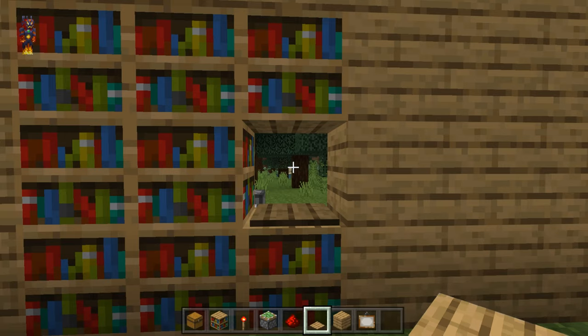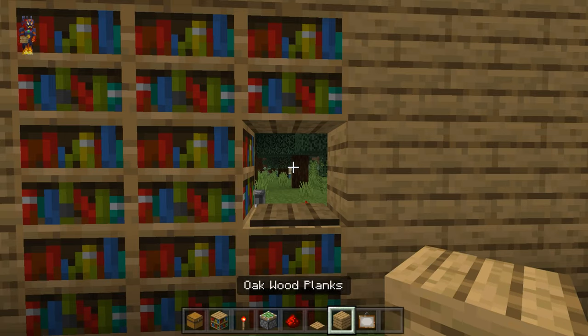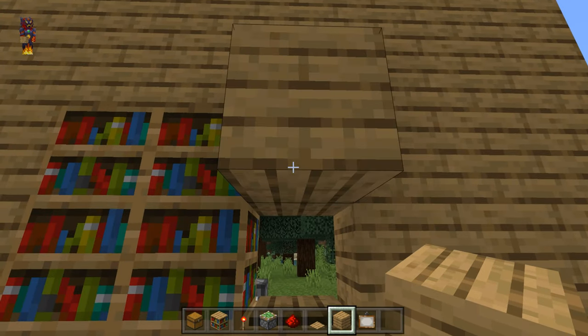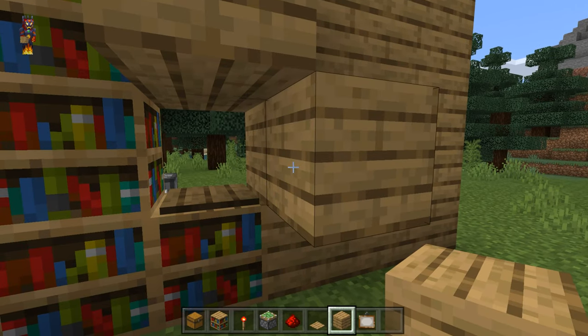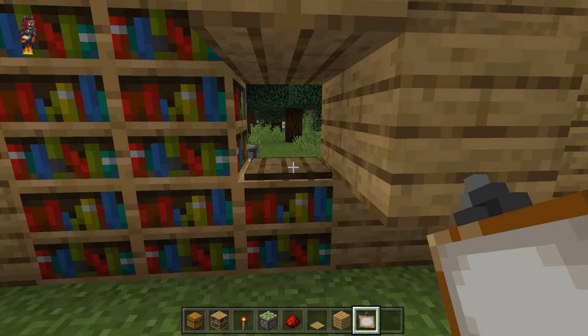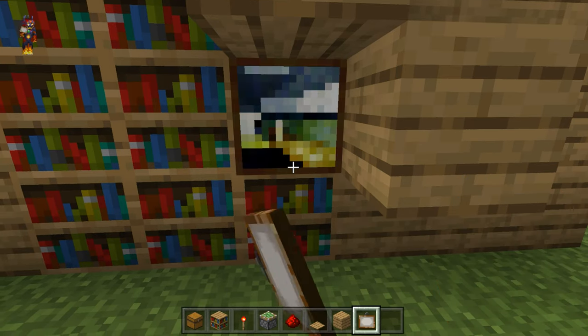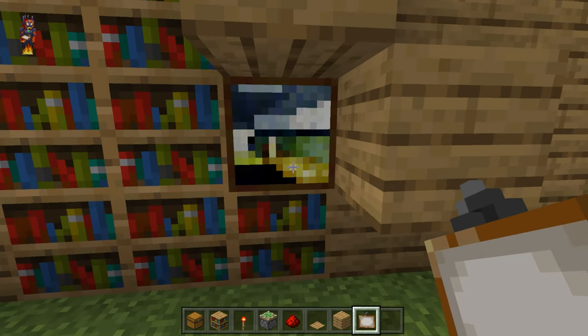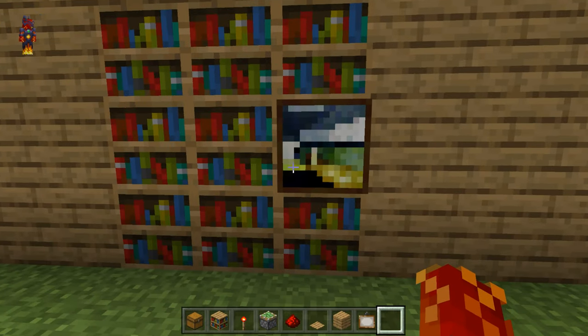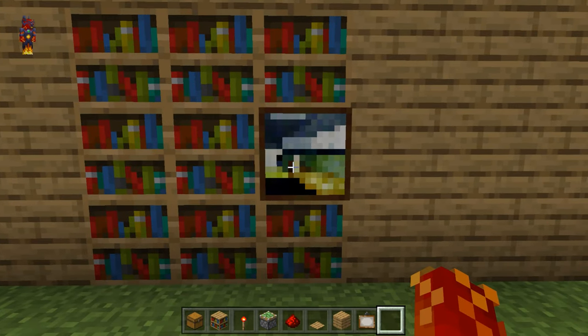You'll then need to get out your blocks of choice and place one above the pressure plate and one to the right of the pressure plate. You'll then need to get out your painting and place it in front of the pressure plate. You can then break the two blocks of choice, and there's only one final step left.